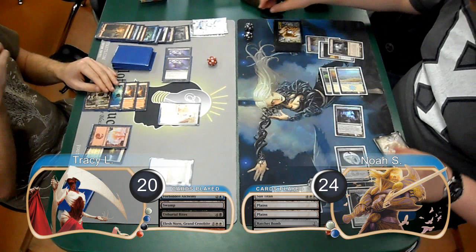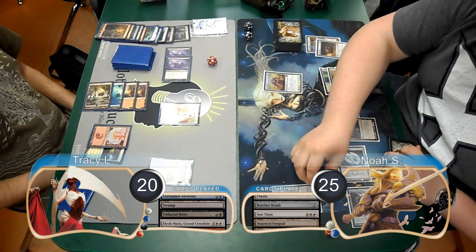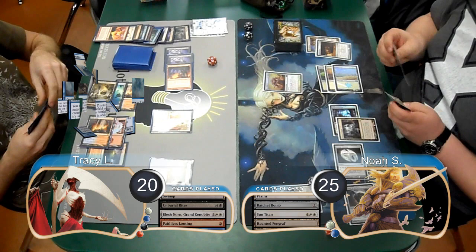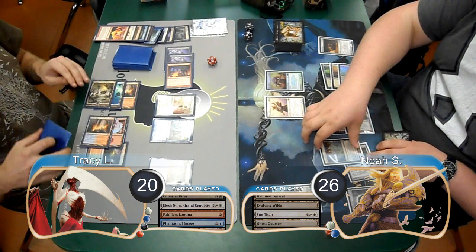Tracy then flashed back his second Unburial Rites to return Elesh Norn to play. At the end of the turn, Noah sacrificed his Fengraft to return his Sun Titan to his hand. He then went up to 25, recasting his Sun Titan and returning his Fengraft to play. He forced attacks on his Gideon again and passed. Tracy flashed back his Faithless Looting and discarded a Sun Titan along with an Inferno Titan. He attacked Gideon with his Norn, dropping it down to 8 loyalty. Then post combat, he played a Phantasmal Image and copied Noah's titan, however he didn't return anything with its trigger.